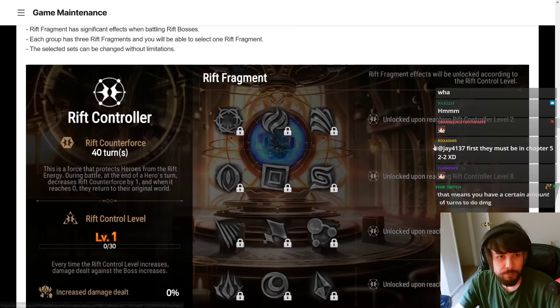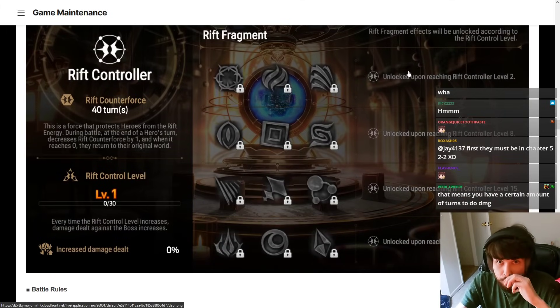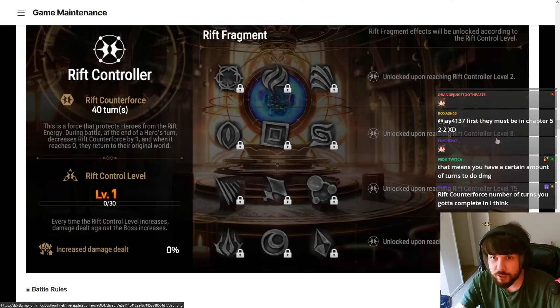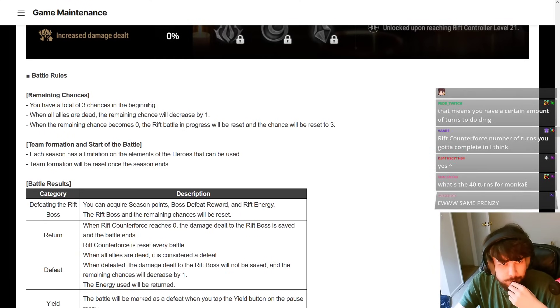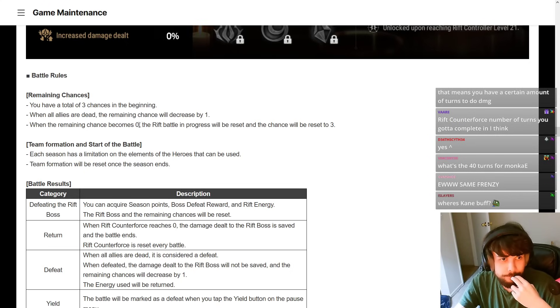We have this whole Rift Controller with all these bonuses, and as you level it up you can select more to slot in and get increased damage dealt against bosses. You have a total of three chances — when all allies are dead, the remaining chance decreases by one. When the remaining chance hits zero, the rift battle in progress resets and chances reset back to three.